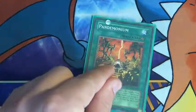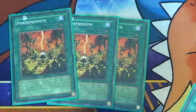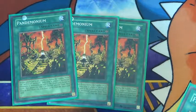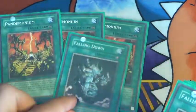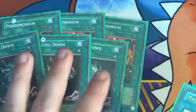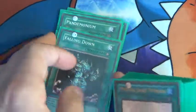3 Pandemonium — 3 is mandatory, no less than 3. And 3 Fighting Down — you can get away with 2 but 3 works so much better.